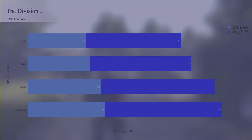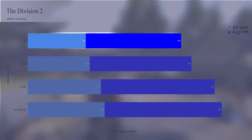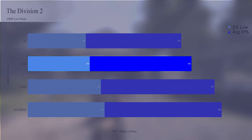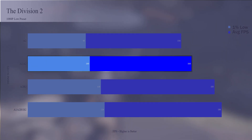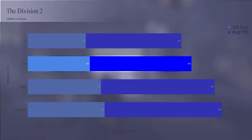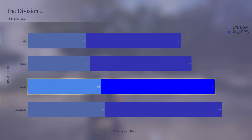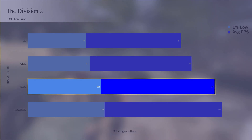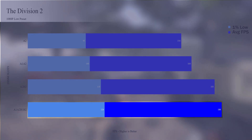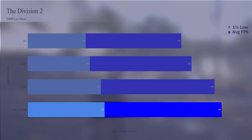On to The Division 2 and we see much the same thing. One 8 gig DIMM reached 154 FPS on average with 1% lows dropping to under 95. Two 8 gig DIMMs in single channel gave a 6.5% boost to average FPS and a 7.5% boost to the 1% lows, allowing it to hit 100. Two 8 gig DIMMs in dual channel gives an 11.5% gain to average FPS and an 18% gain to the 1% lows. With four DIMMs, the average FPS was 188 and 1% lows were 124.